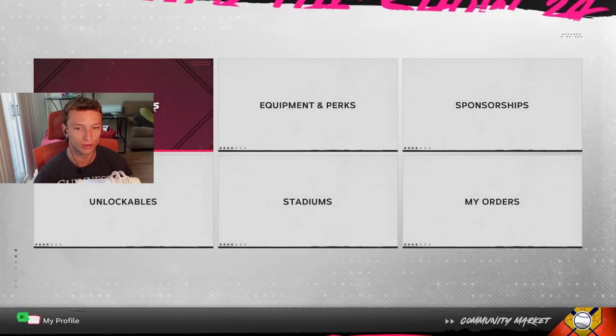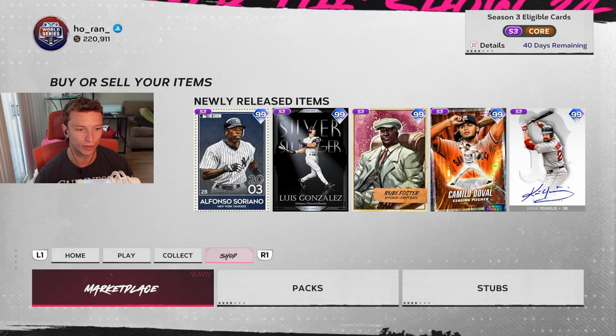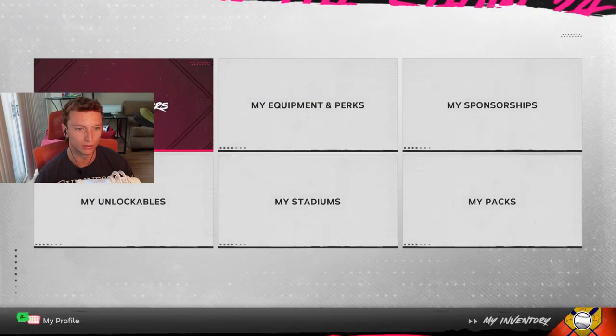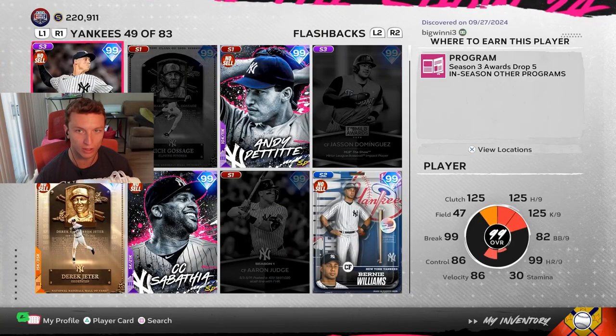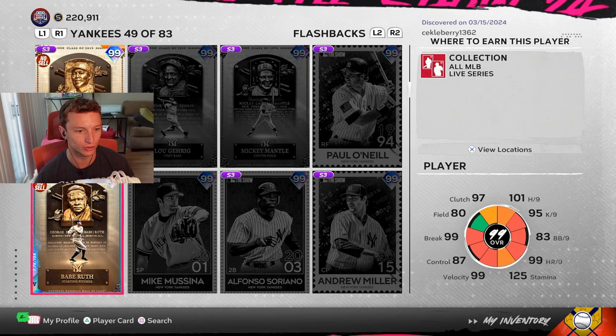If you want to look at any card without worrying about where to find it, go to inventory, then 'My MLB Players,' and go to the team where you saw the card. I saw Mickey Mantle and wasn't sure how to get him, so go to Flashbacks and Legends.